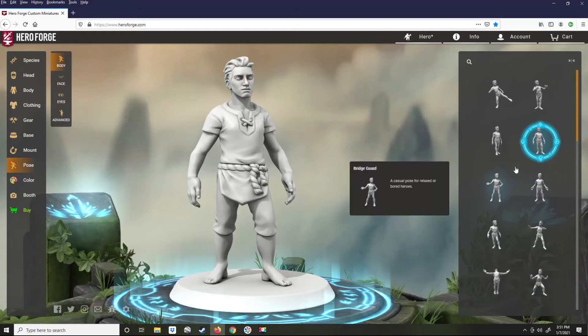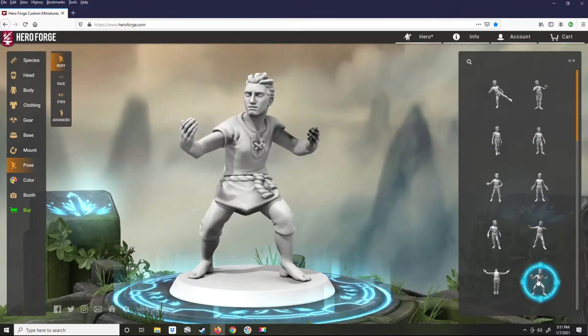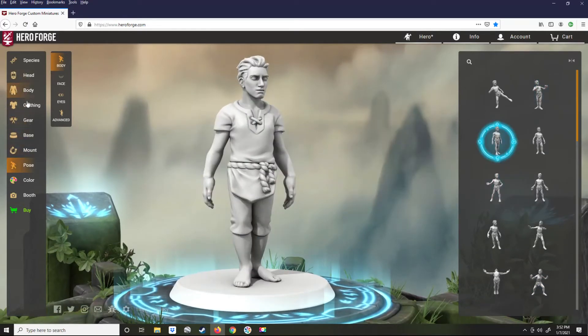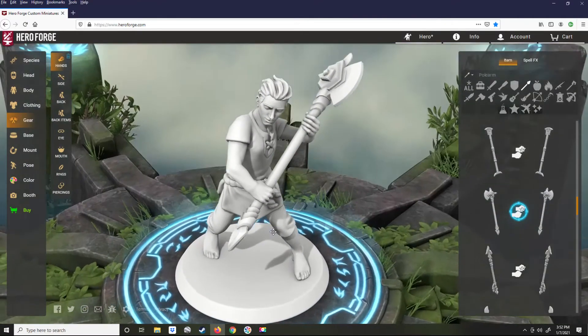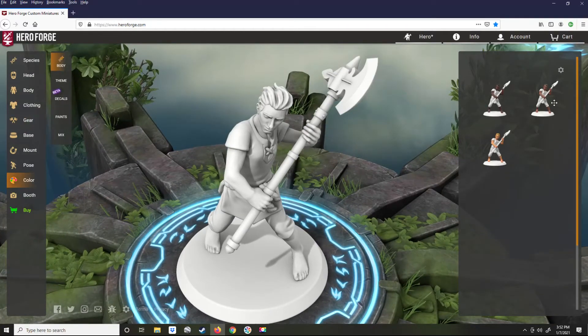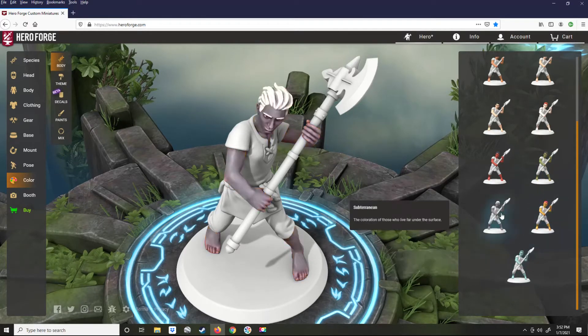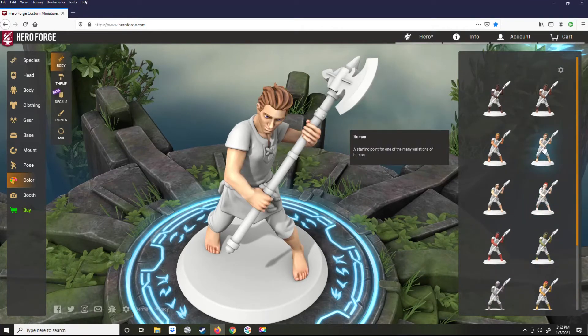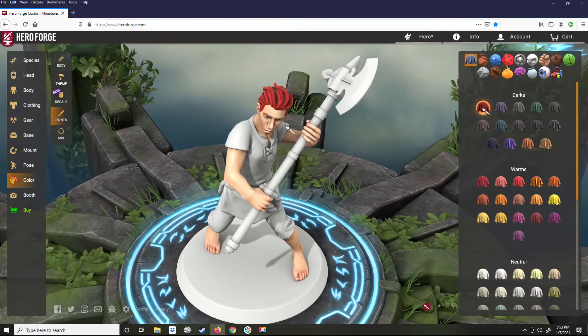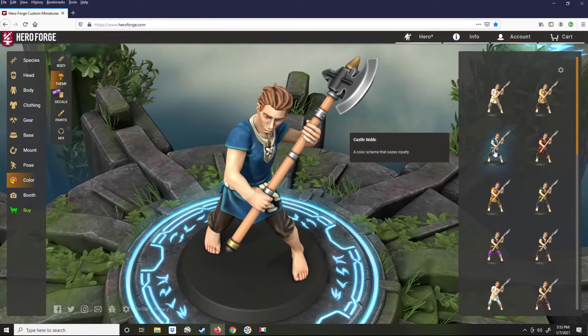Make sure you have the base pose that you want before you begin using advanced options. By default, you get a number of pre-made color templates. You can use the paints to create your own by coloring any area you want. If you have the pro version, you could create your own palettes in your library, but we are using the pre-made themes for time and convenience.